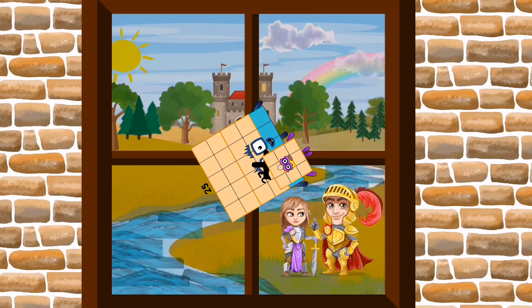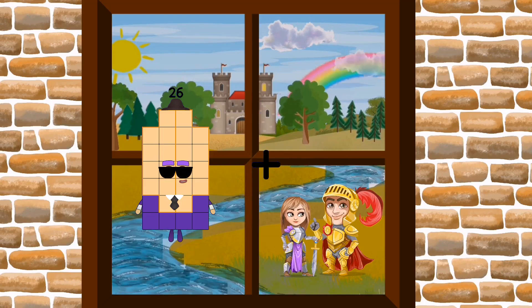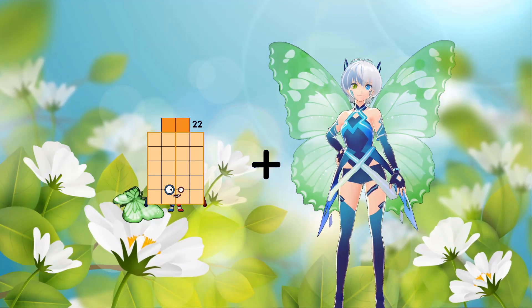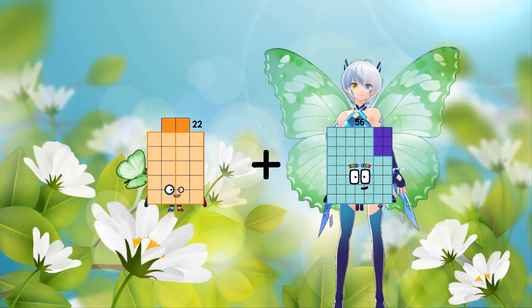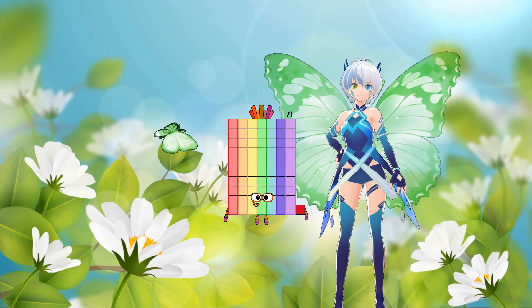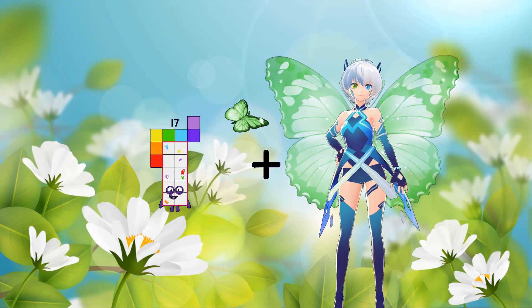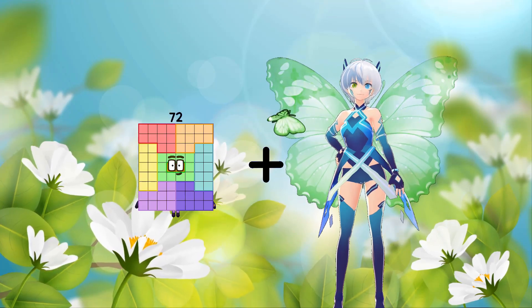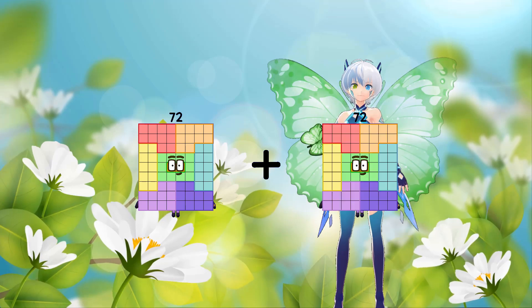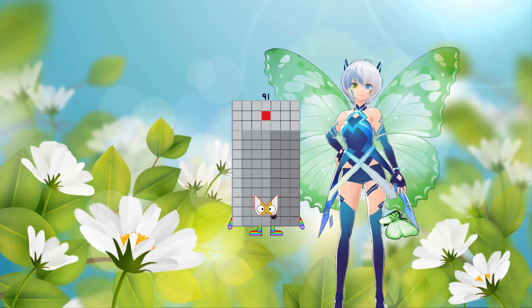27 plus 22 equals 49, equals 71. 72 plus 19 equals 91. 102 plus 49 equals 151.